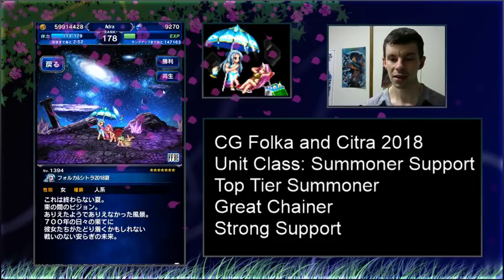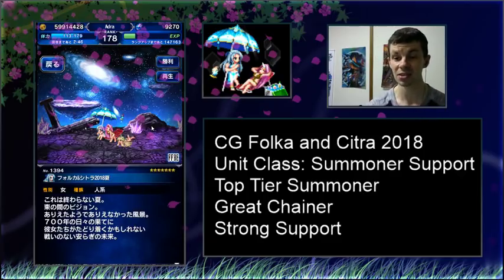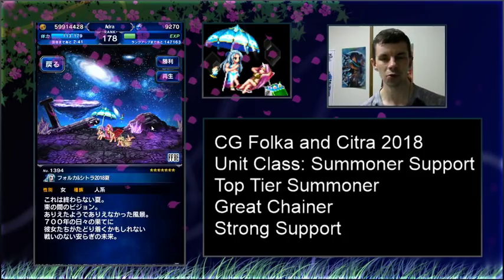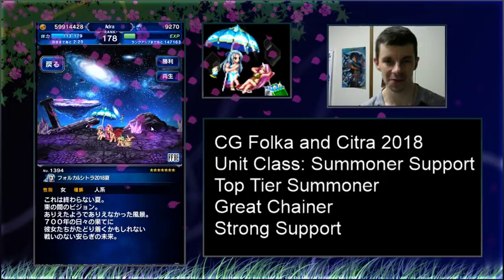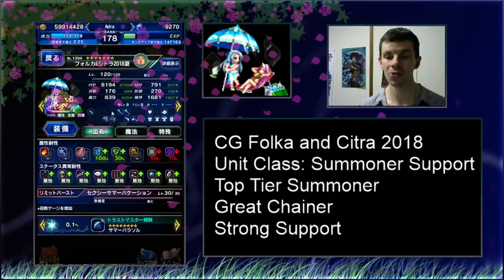We give giant props to the animations outside of the CG one — water guns as weapons, Folka getting embarrassed for trying to be sexy in the win animation, as well as Folka making those girls pay after the CG animation in the Rattan. With that all said and done, finally now we can talk about the unit. I gotta say I really like these units for a couple of reasons.